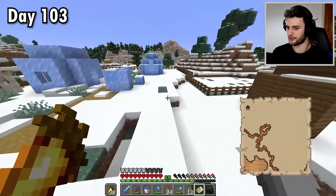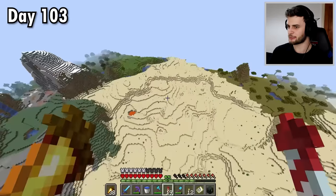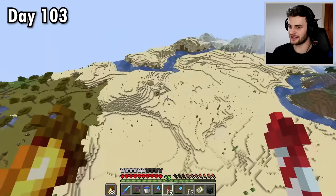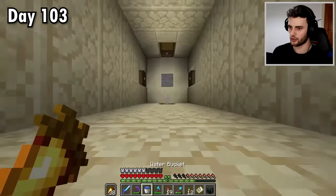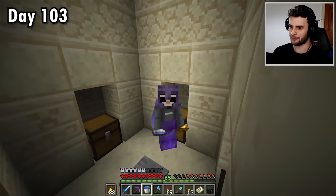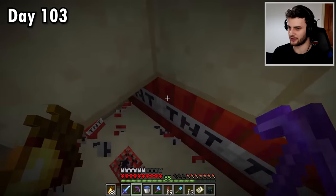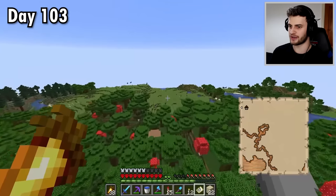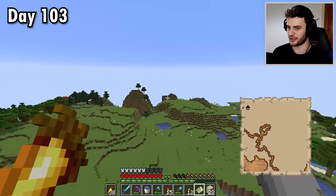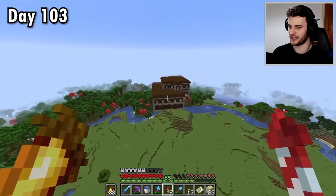According to the map we've got to go very far north, but obviously we're going to fly so it's not going to take long. Didn't expect to find a desert and a desert temple on the way — let's check it out. The main thing I want is some notch apples if possible. We got regular goldens and a Protection book, but it was pretty useless. Back to the map — we're now in line with the woodland mansion, just have to fly a bit further. And here it is coming into view — over 8,000 blocks to get here. Thank goodness for the elytra.